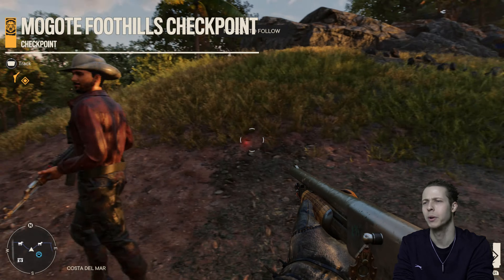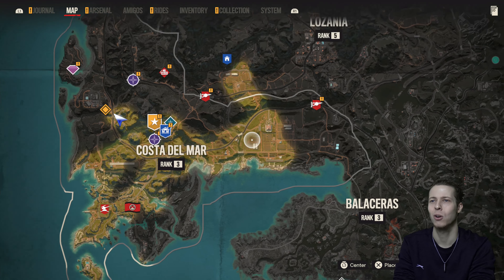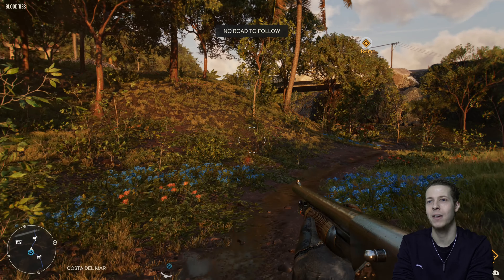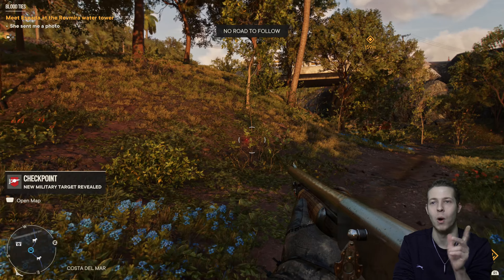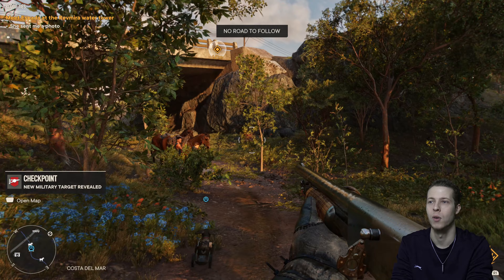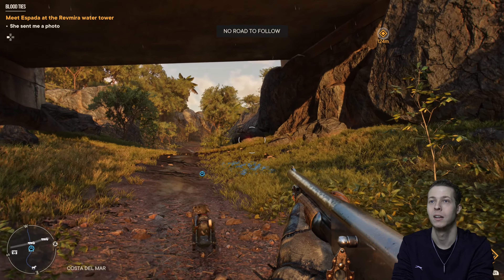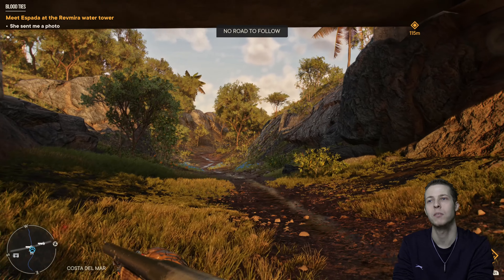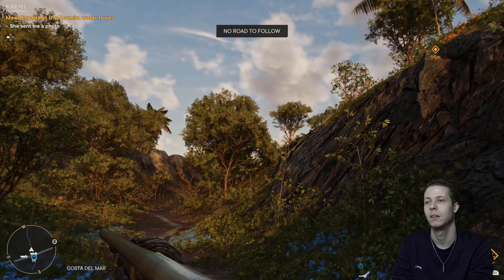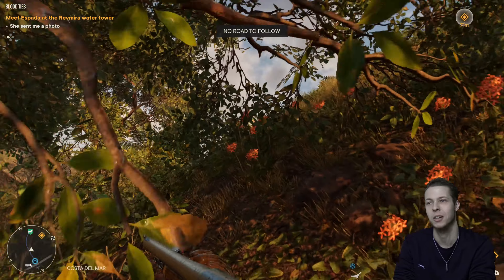I already know where the checkpoint is — yep, okay, there are two. They've got a lot of places around here. Just make sure you don't take down all the FND bases — leave one of them uncaptured in case you want to get that trophy for taking over an FND base with a co-op partner. So make sure you leave one FND base uncaptured. If you're after the platinum trophy, that is — if you're not bothered about trophies, don't worry.